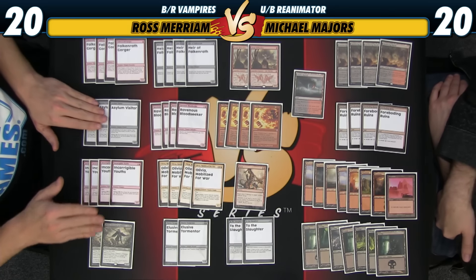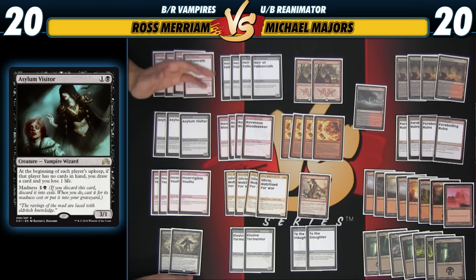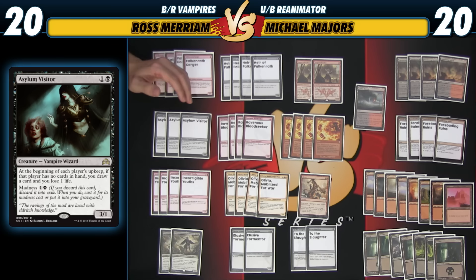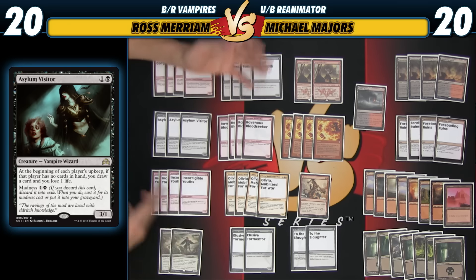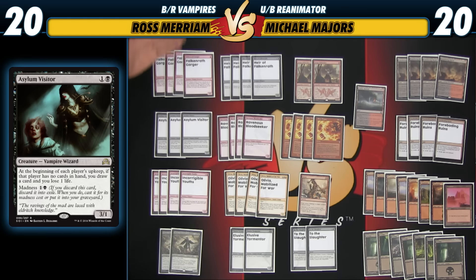Asylum Visitor is a card that's great in this deck — 2-mana 3-1 body, perfect. Another madness card you can discard. Because you're discarding a lot to put creatures into play and you're an aggressive deck, you're going to run out of cards quickly. This card can easily be incredibly good going long or into the mid-game, finding you maybe the extra Fiery Temper to finish them off, or maybe a madness enabler if they've killed yours.